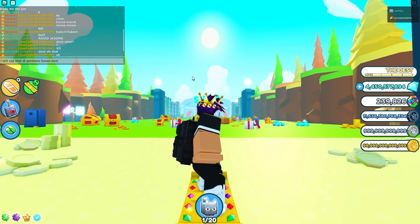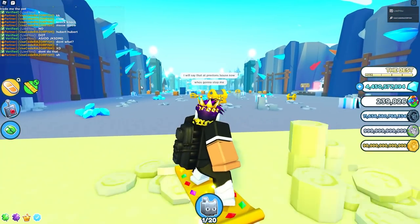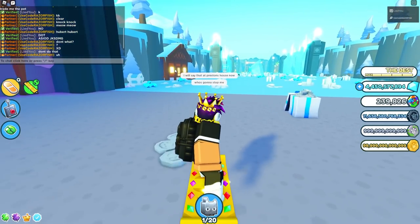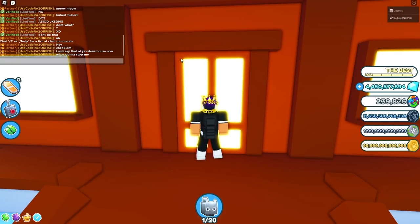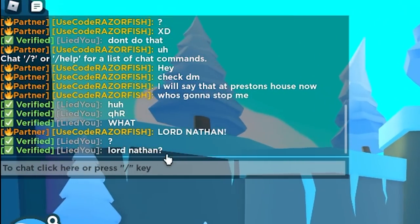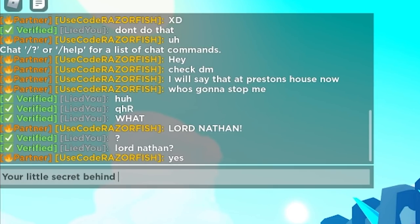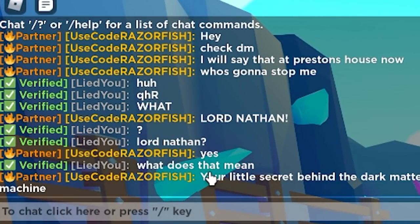Who's gonna stop me now — we're gonna go over to Preston's house. If you don't know where Preston's house is, it's right over here in the winter area. Right over here, let's try saying 'LORD NATHAN' all caps. We said it — nothing happened. Lord Nathan responds: 'Yes, your little secret behind the dark matter machine.'